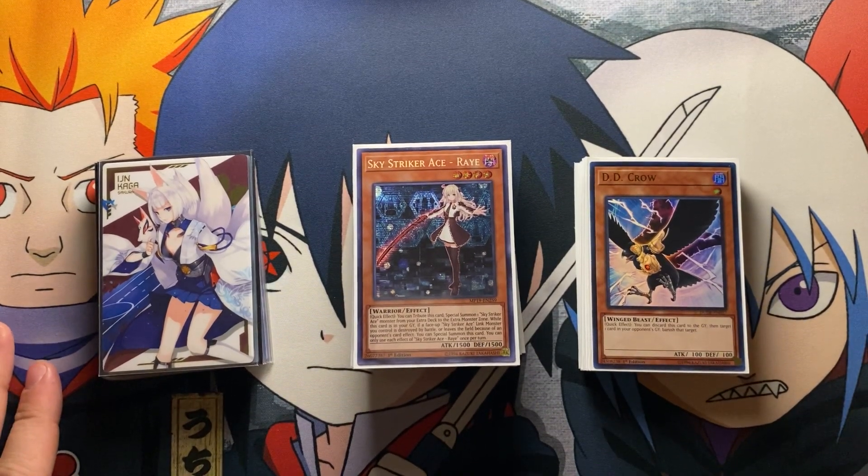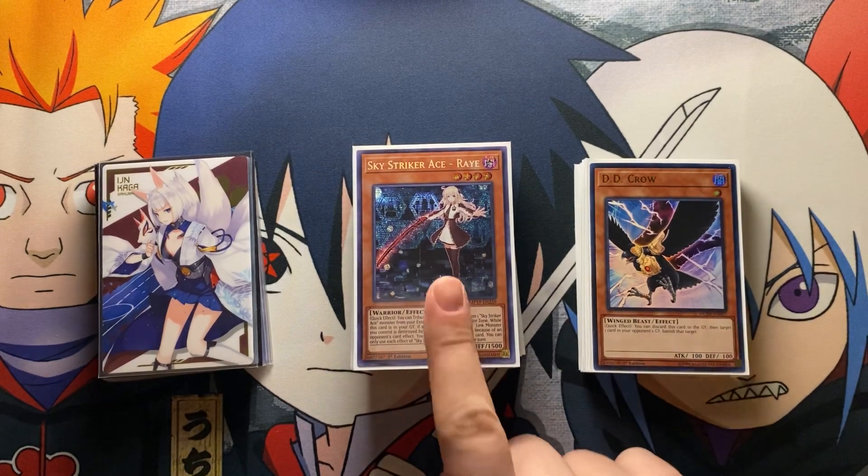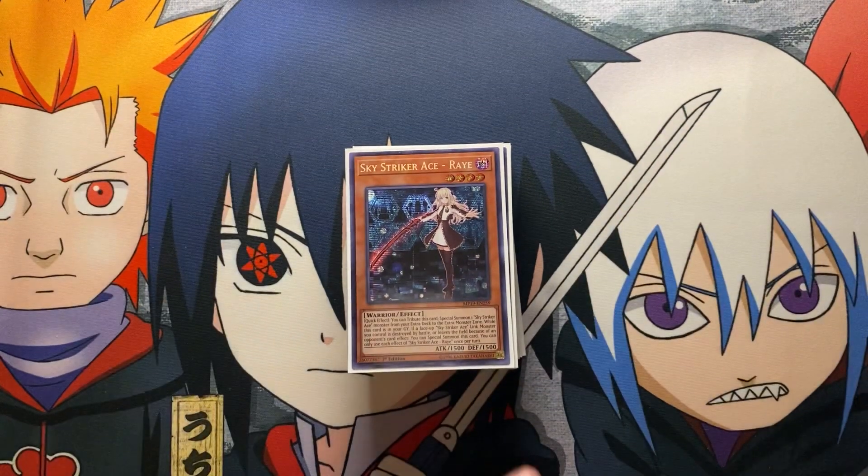It's really strong to have hand traps and be able to control the board, then go into Access Code Talker and OTK. The list is similar to Ryan's build — I changed one card in it currently, and I'll probably be changing the side deck a little more depending on my locals, but that's preference. The main deck usually stays sort of the same and I'll explain the one card change I made.